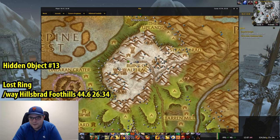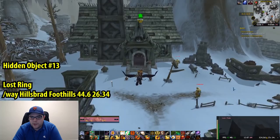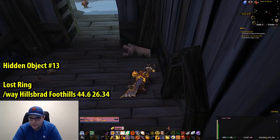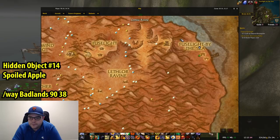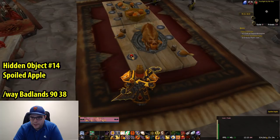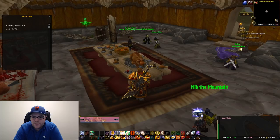Number 13 is up in Hillsbrad Foothills near Alterac. Coordinates are 44.6, 26.34, and we're looking for a Lost Ring. It is inside what I think is a school building. Find the Lost Ring and then we're off to object 14. This one is in the Badlands, coordinates 90, 38, at Fuselite by the Sea, and it's a Spoiled Apple inside this larger building — right on the dining table near the Roasted Pig. Right-click that and you'll have object number 14.